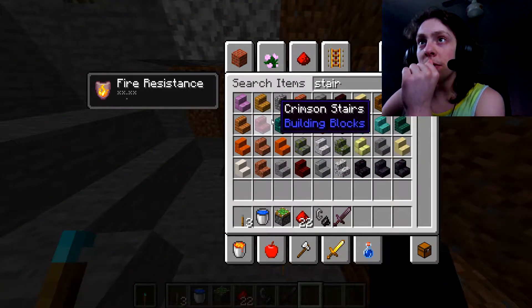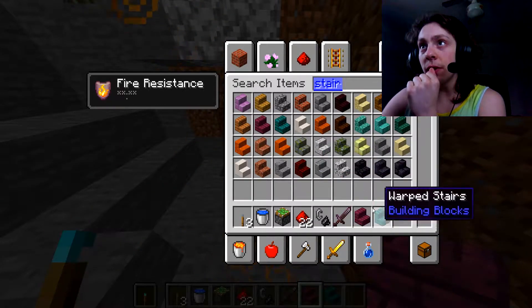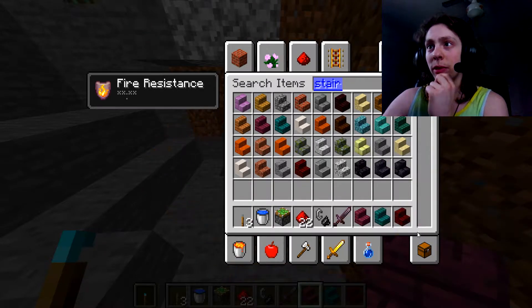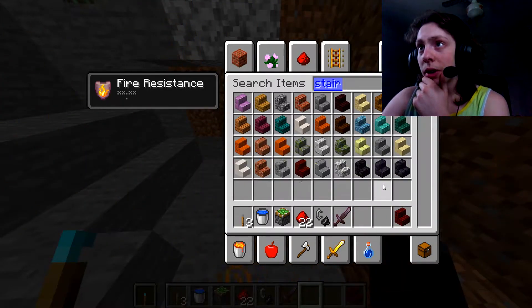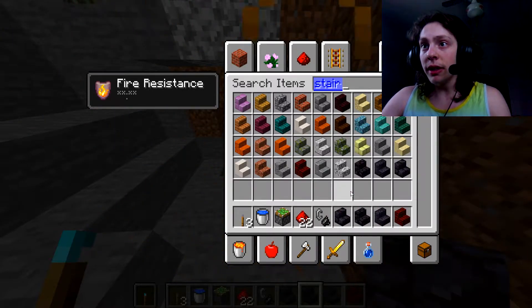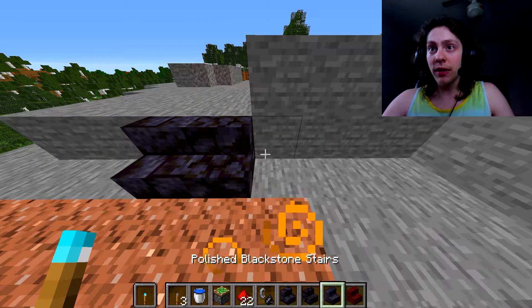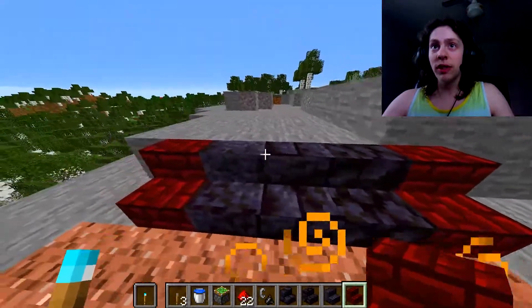I could probably use some of the new stairs — there's new woods here. I could also use some of the red nether brick stairs, or any of the blackstone. There's a lot of different stairs I can use for this one. Let's check out how all of these look. So these are the polished blackstone brick stairs, blackstone stairs, polished blackstone stairs. Then these are the red nether brick stairs — wow, these nether brick stairs really stand out.